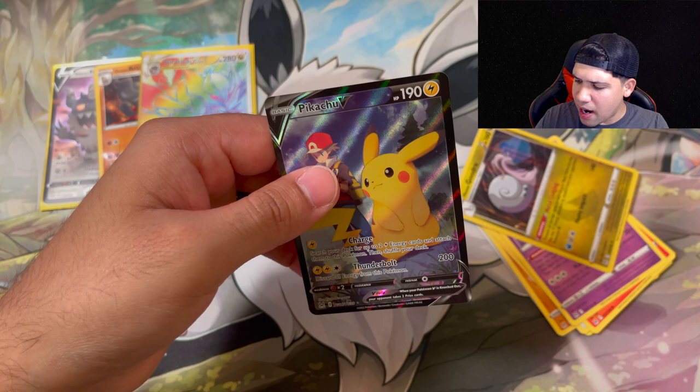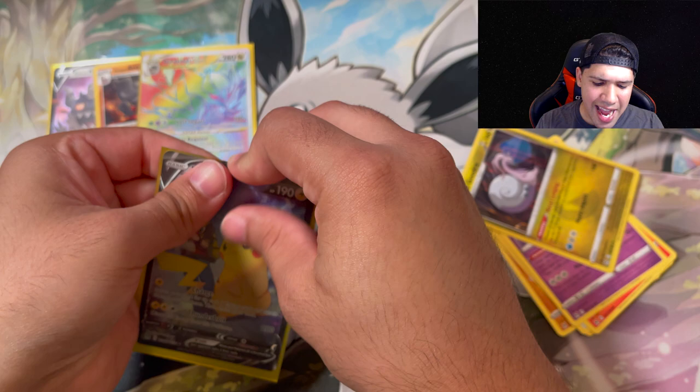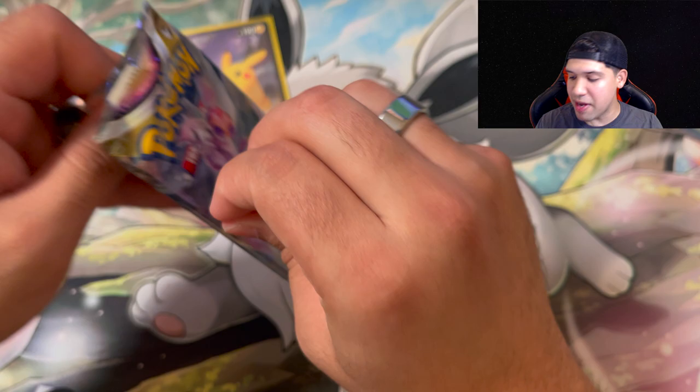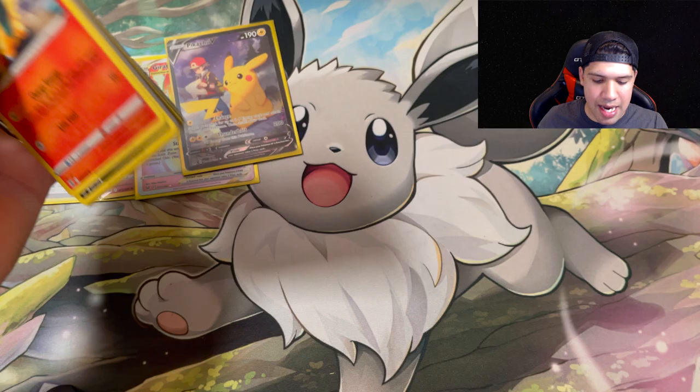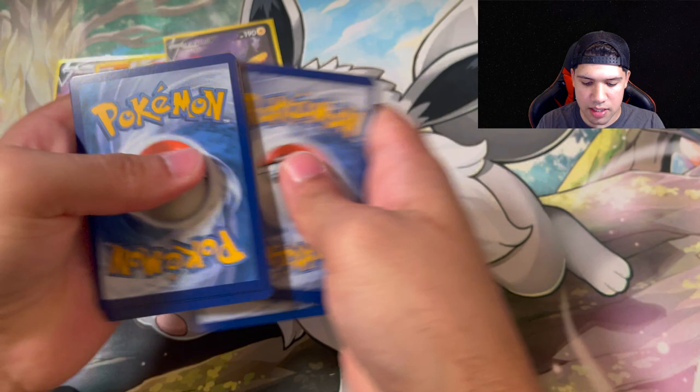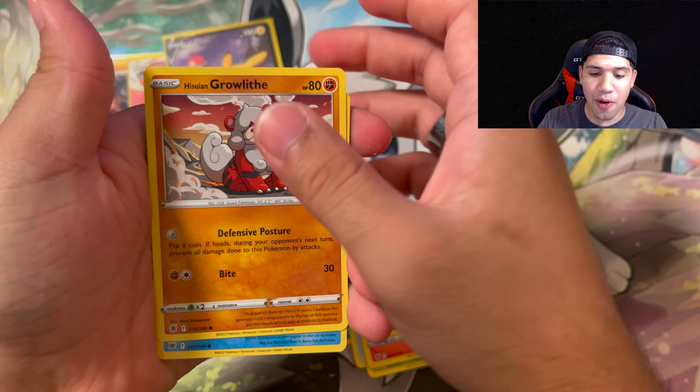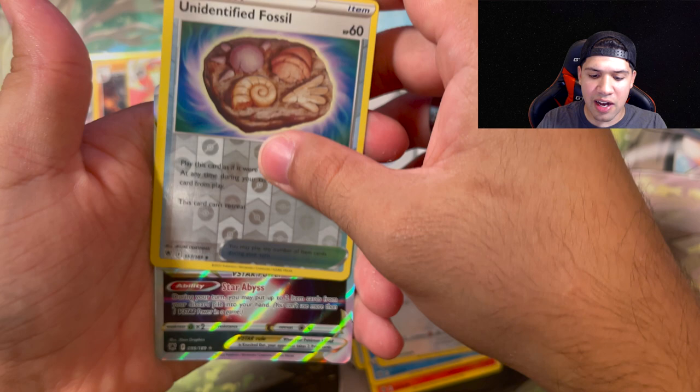So we get the Pikachu V Trainer Gallery and our secret rare Giratina V-Star rainbow rare out of this last box. Now we're jumping into Astral Radiance. How crazy would it be if we get something out of each set? There's a code card - still going fire for the heat this box is bringing. Golduck, Super Effective Glasses, Kricketune, Cyndaquil, Quagsire - and a reverse holo Unidentified Fossil - and then the Dark Rai V-Star! This box - what is going on right now?!